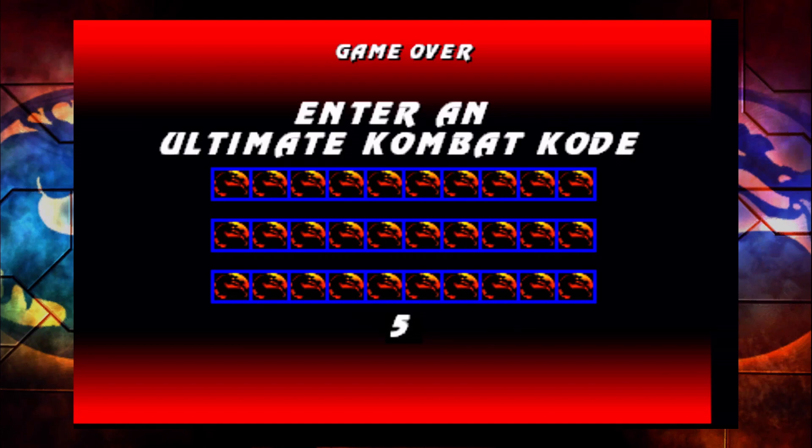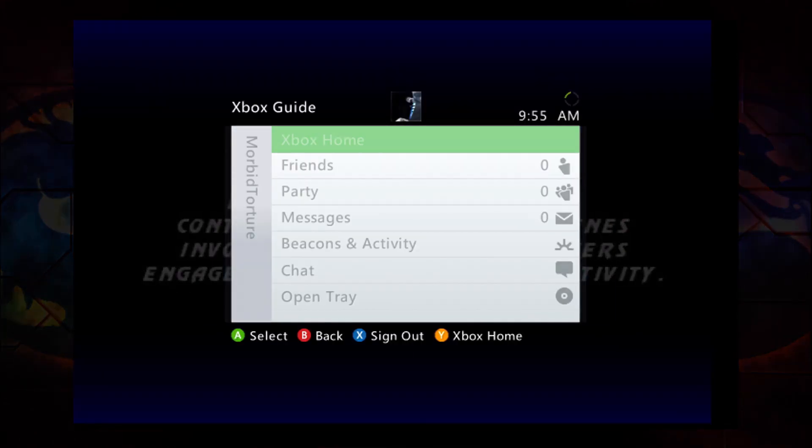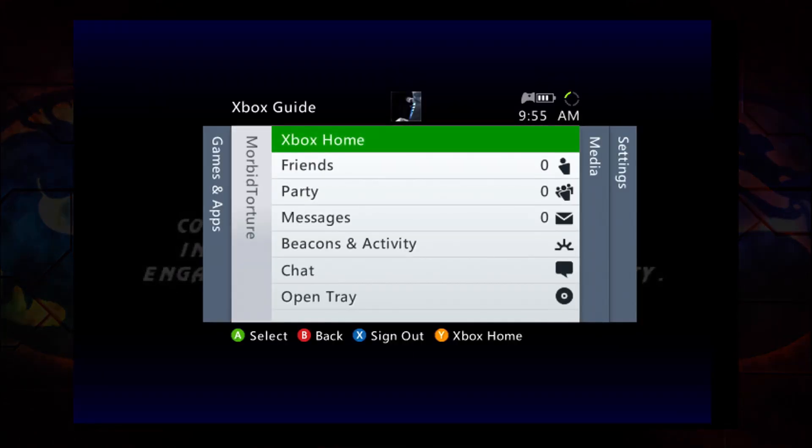Here's where you can unlock the three characters: Sub-Zero, Ermac, and Milena, I think. But that's it — that's going to be it for this one. I am going to sign out of here. Thanks for watching. Check out my other videos if you want to see other MK games that you probably didn't know were out there. Check you later.